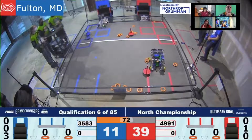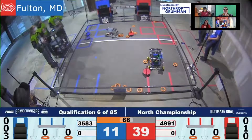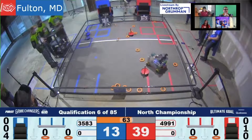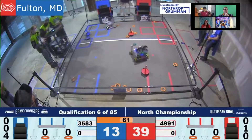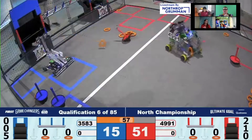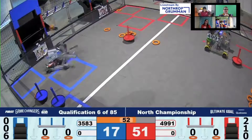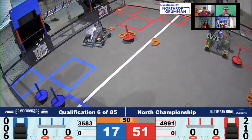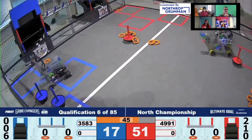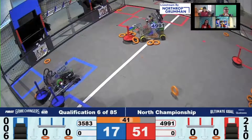When you're competing against each other, you get to see the full capabilities of each team. They can pick up more than one ring — they just picked up two and put them in the low goal. This seems very consistent: they can pick up whatever's on the ground and drop it right in. Now I want to see how that scooper works for the wobble goals.